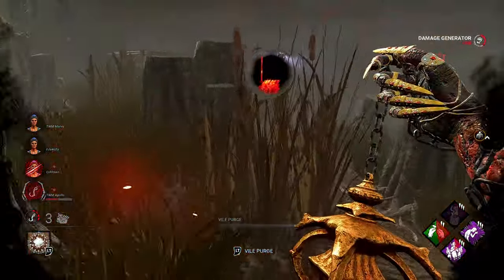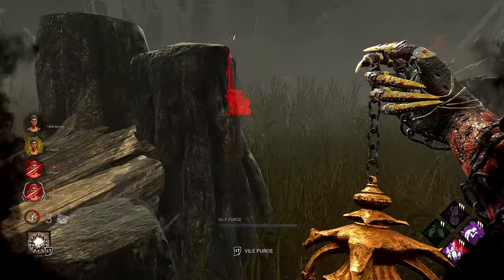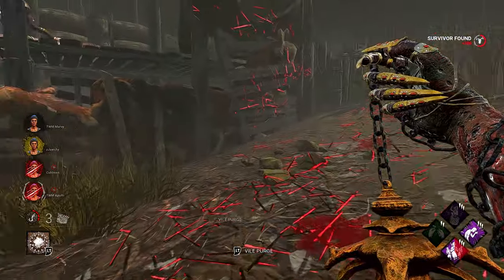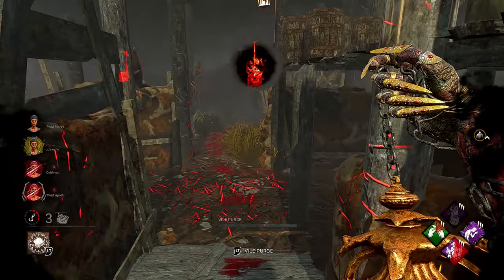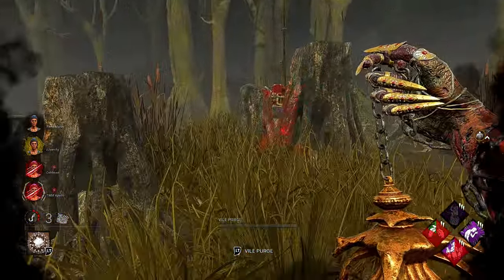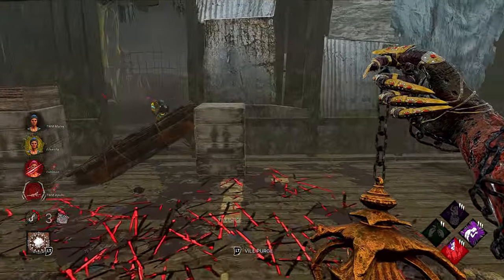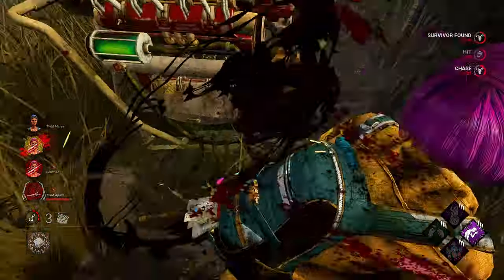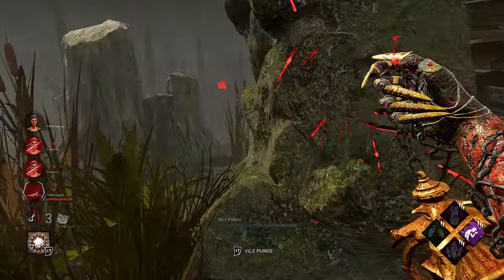The major con is that you won't have consistent access to your Corrupt Purge throughout the match, so you have to get great value out of that one default pool. Another con is that against experienced survivors, it will take much longer to catch them as an M1 killer. The best advice I can give is learning how survivors loop and trying to mind game them — moonwalks, doubling back, different techniques to confuse them — because remember, they are one-shot down, so one mistake and that's it.